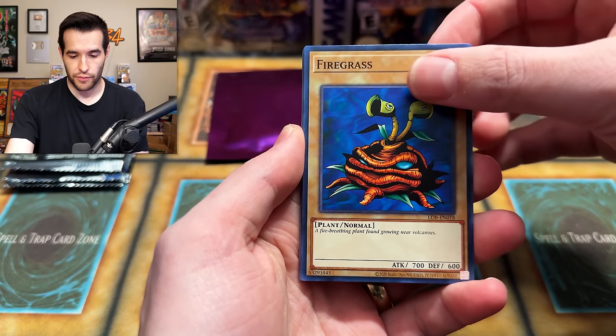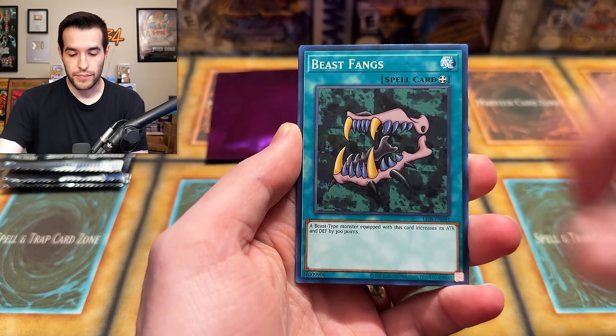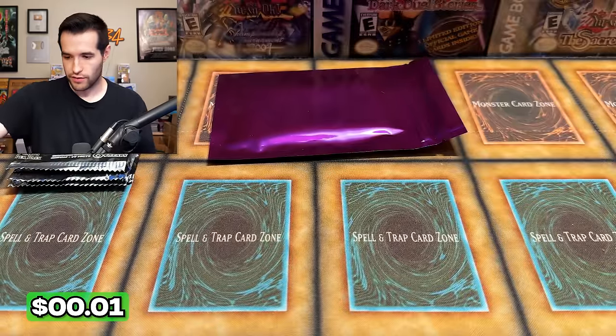And then you have all your packs as well. We have Firegrass, Dragon Treasure, One Eye Shield Dragon, Dissolve Rock, Sparks, Beast Fangs, Tyone, Dragon Capture Jar, and Sogen. Nothing there, but that's okay.